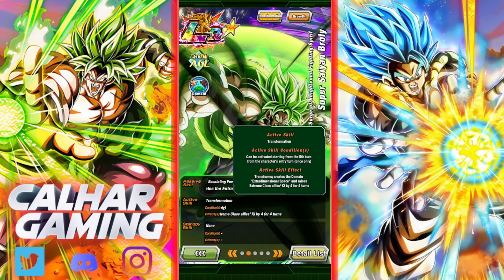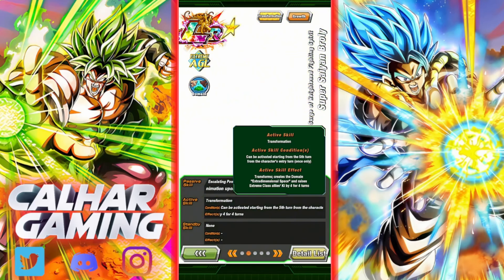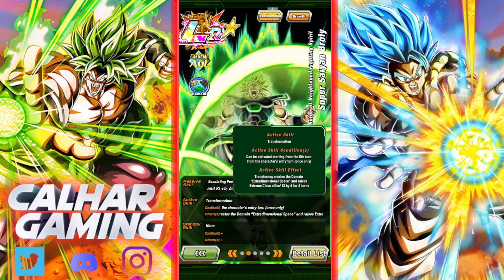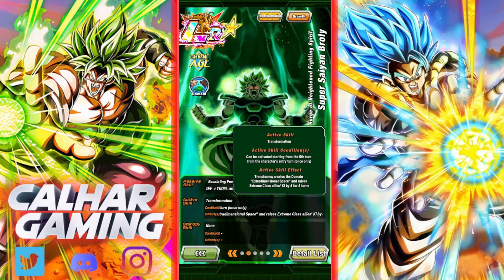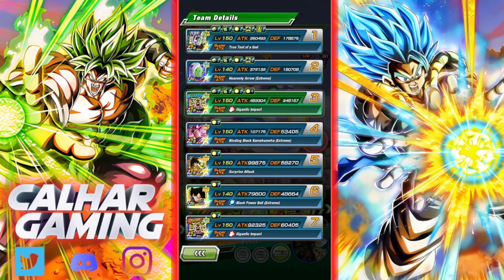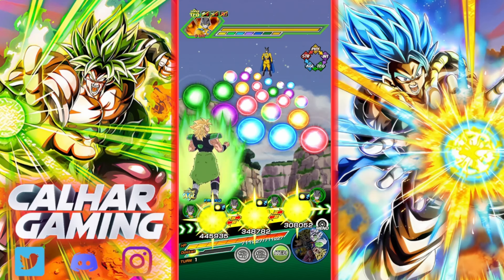To get him transformed: it can be activated starting from the fifth turn from the character's entry turn, once only. He transforms, creates the domain — the extra dimensional space — and raises extreme class allies' ki by 4 for four turns. Everyone on this team is extreme class, so we'll have a look at what he does once he transforms.